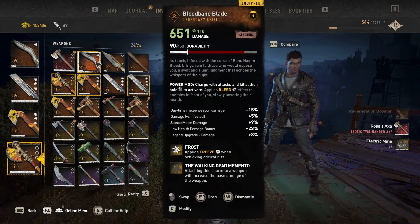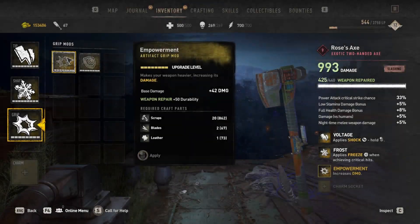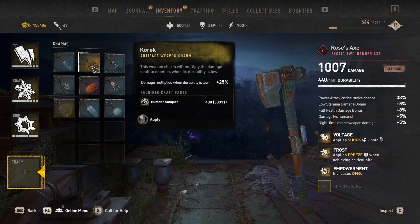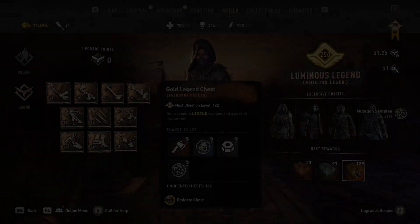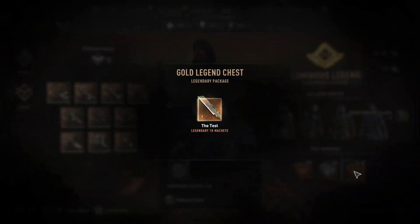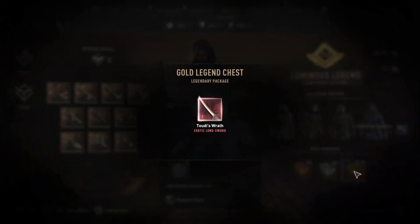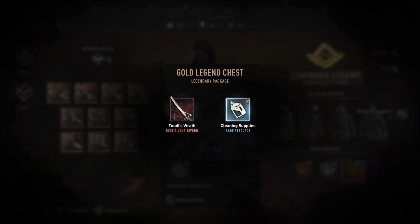There are a couple of ways of earning the exotic weapons. Firstly, by opening the new pilgrim chests that you receive from defeating the new GRE aberrations, which I'll go into more detail about later. Secondly, you can get them from legend level chests you earn each time you level up, as well as possibly from the chest at the pilgrim's outpost, although I haven't confirmed that.